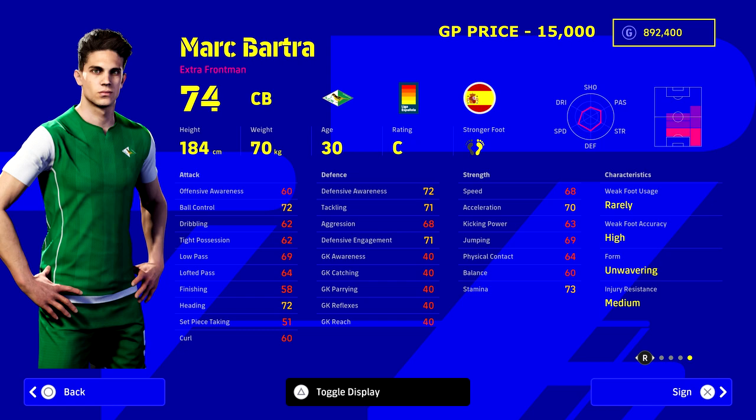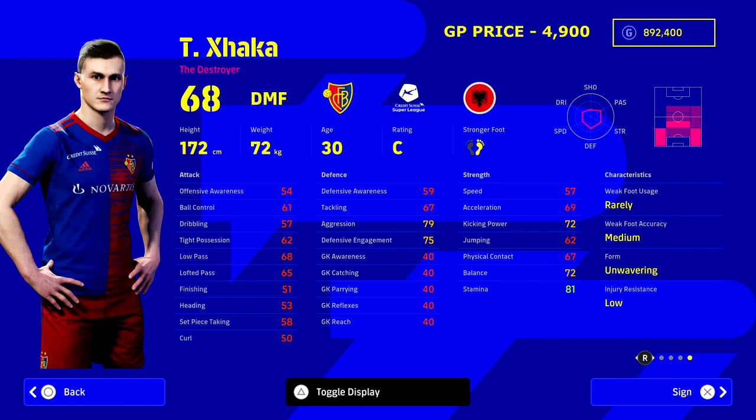Speaking of possession-based center backs and proper footballers in a CB position - for spreading long balls into our forwards or wings - we've got Mark Bartra. This guy is an absolute beast. Look at all his player skills: 73 stamina, unwavering form, and he's able to play right back, right mid, center back, or DMF. He's a really nice utility player for 15,000 GP - one of the most underrated players in the game.